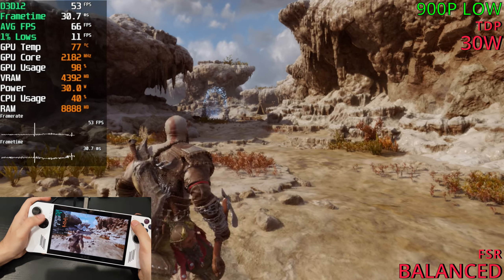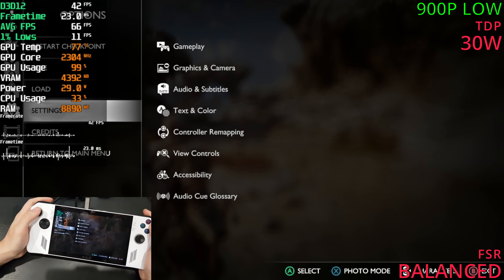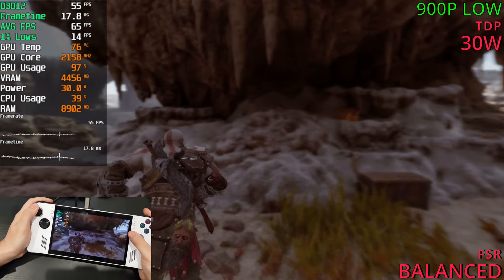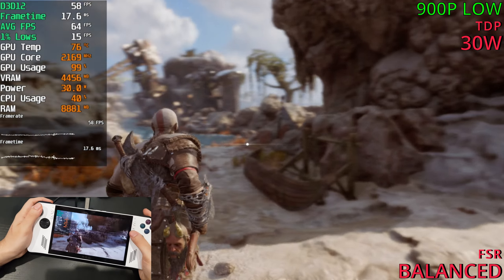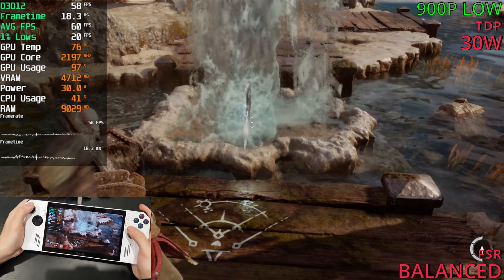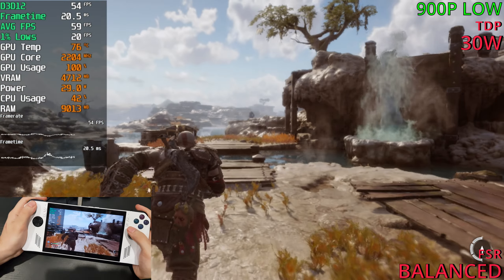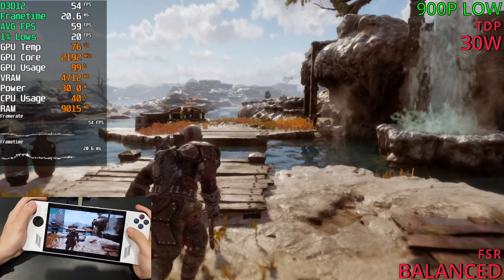Back here again with FSR active, no frame gen, low settings — and it's doing way better now: 40 to 50 FPS. The game is having an easier time running, and graphically it looks pretty good. For the Ally, low settings is definitely the move. It does fall to the low 40s at times, but compared to the low 20s before, that's a massive improvement.